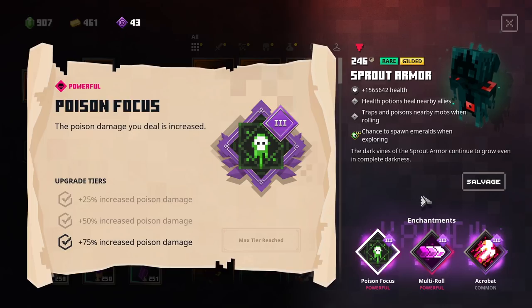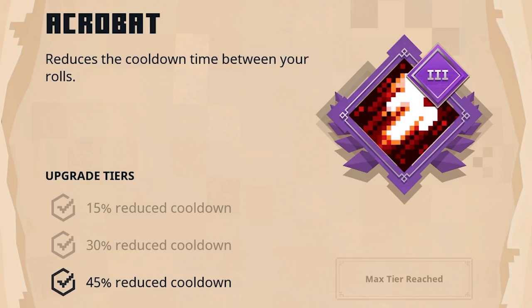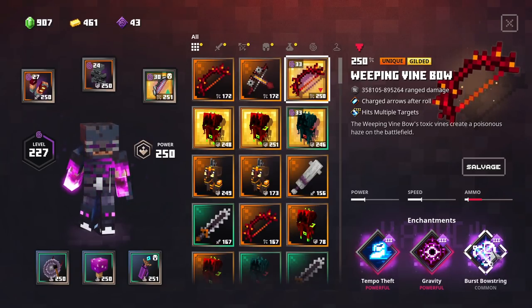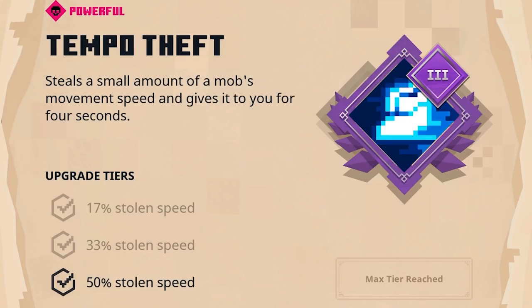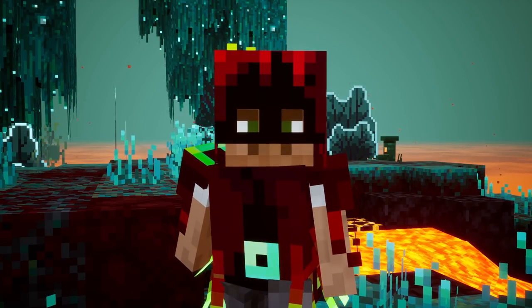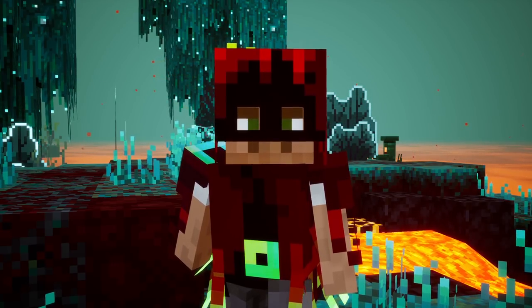That is also why I am tweaking around with Poison Focus, because if you can root enemies and deal a lot of poison damage at the same time, I think that can be very interesting. If you want to do many rolls, the Multi-Roll and Acrobat are going to be very great additions to the build. The Weeping Vine Bow is going to be part of the build I'm currently working on — this bad boy has a Burst Bow string to shoot nearby mobs when you roll, as well as Tempo Theft so I can steal their movement speed. It also has charged arrows after roll, so every time I roll, I fully charge my arrows and shoot all of them at the same time — pretty funky.